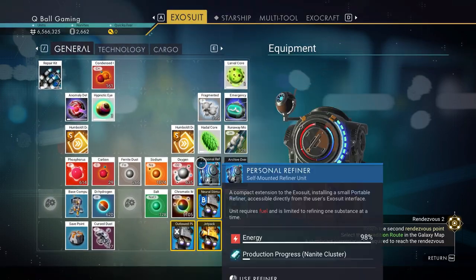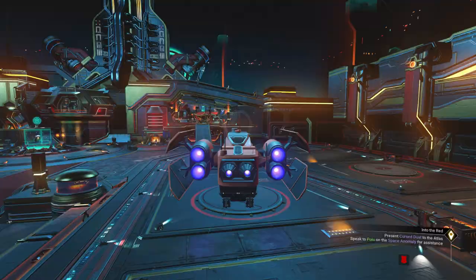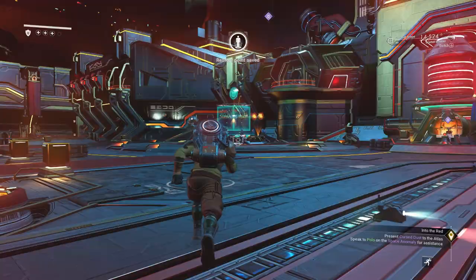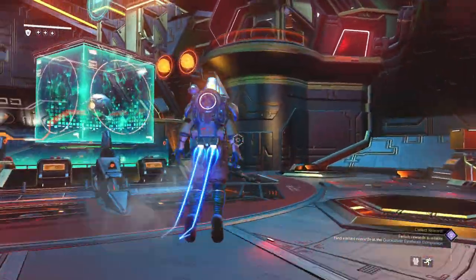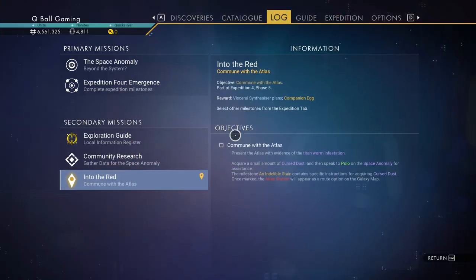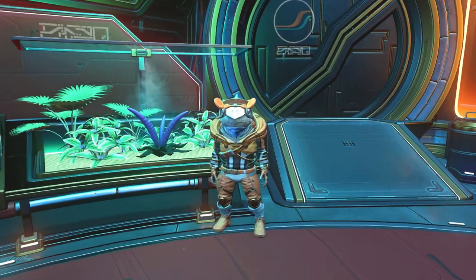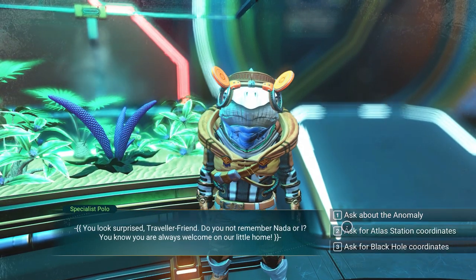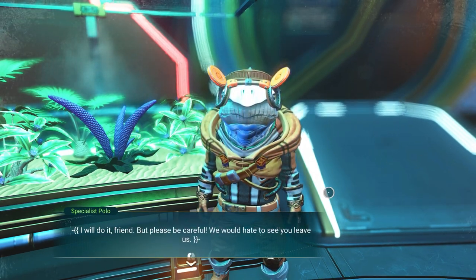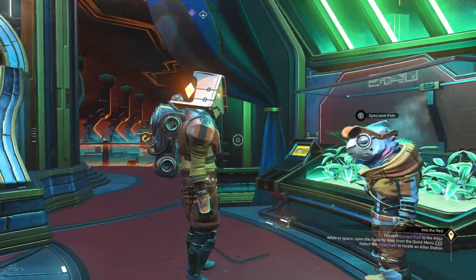Next stop is the Anomaly again. This time we'll visit Polo — the little guy with the funny glasses. Before you approach him, make sure you're on the right mission: 'Into the Red — Commune with the Atlas.' Pick it and make sure you're on it because it can glitch. Approach him, get three choices, and choose 'ask about Atlas station.'